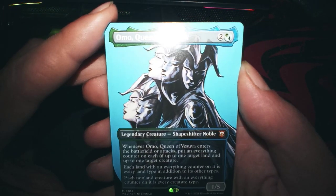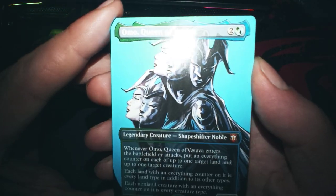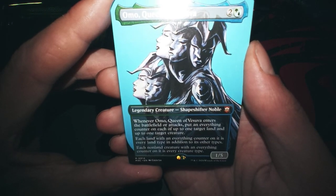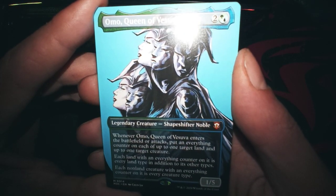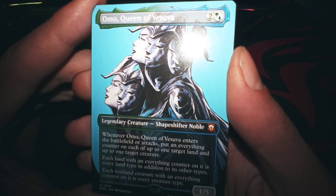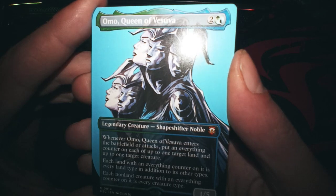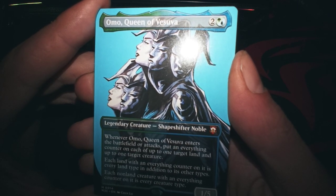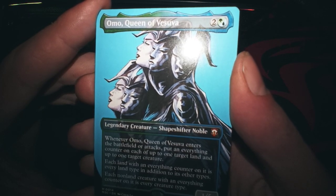Homo, Queen of Vesuva. Whenever Homo, Queen of Vesuva enters the battlefield and attacks, put an everything counter on each of one target land and one target creature. Each land with an everything counter is every land type in addition to its other types. Each land creature with an everything counter is every creature type.